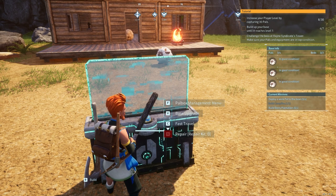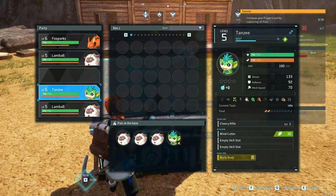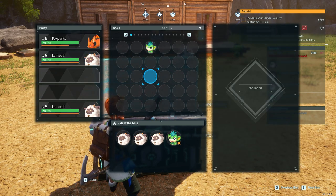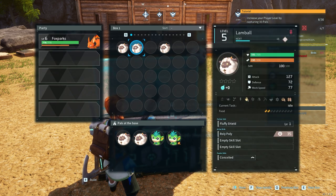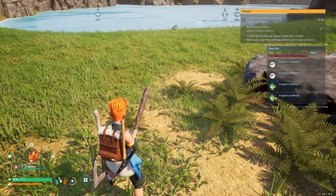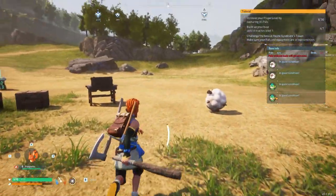Let's build a berry plantation and deploy a work pal to the base. I caught these monkeys when I was out gathering resources, and I'm going to give two monkeys and two sheep — these guys are good for the wood gathering. We'll put the farm over here right next to this rock. We need wood and we need stone.